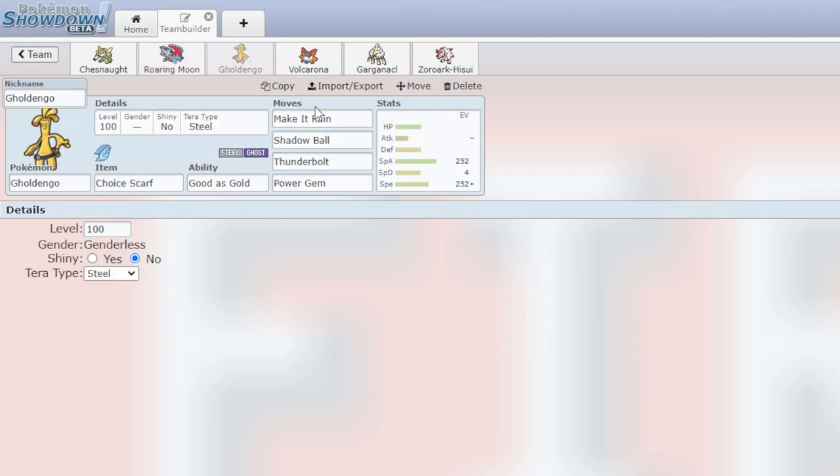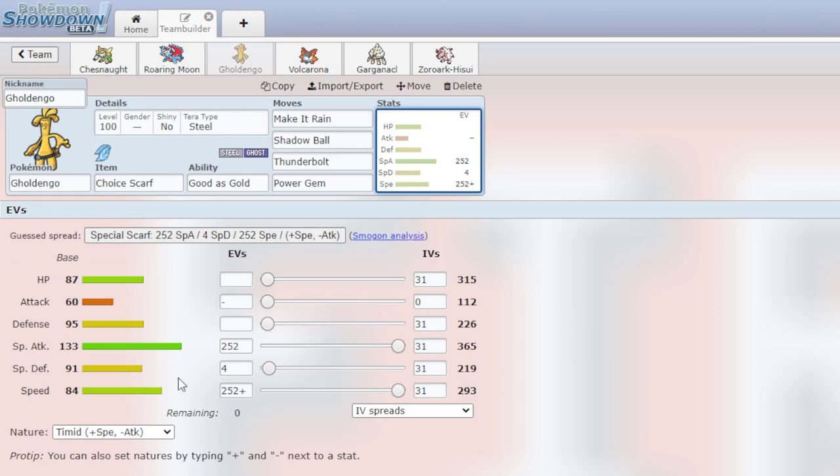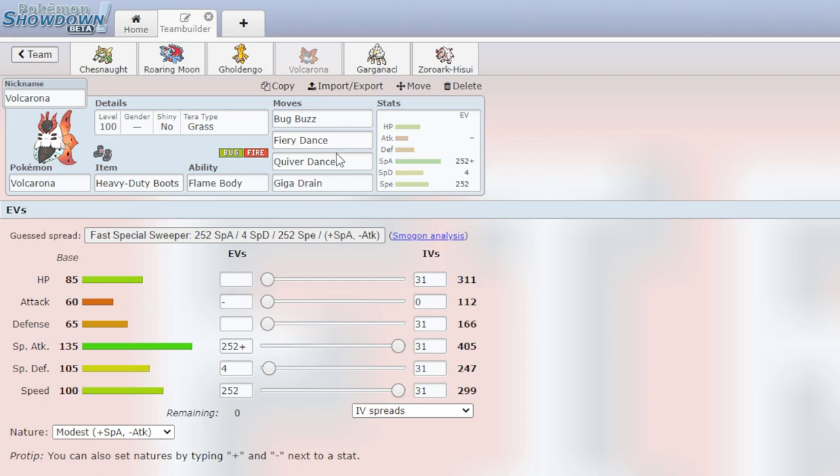Then we have Goldango right here: Make it Rain, Shadow Ball, T-Wave, and Power Gem, with Choice Scarf — should outspeed everything. Very, very good special attack and a ton of moves to use. Then we have Volcarona right here. Who doesn't love a good Quiver Dance Volcarona? Heavy Duty Boots, as it is four times weak to Stealth Rocks, which is normally very annoying — we're getting rid of that with the Heavy Duty Boots.